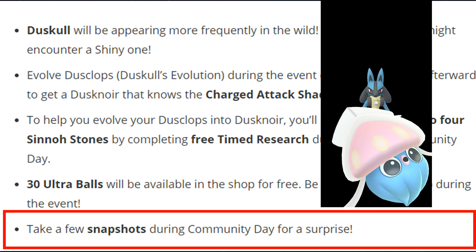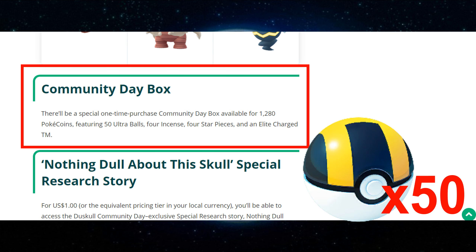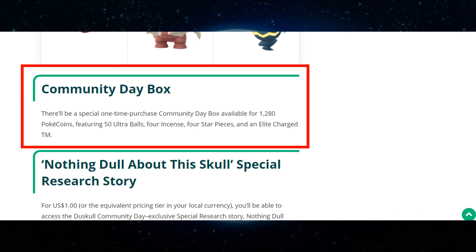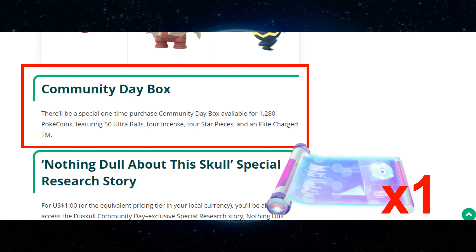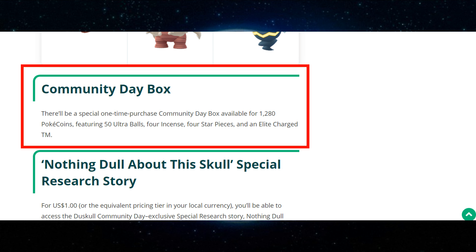There is also a one-time purchase available in the shop. It includes 50 Ultra Balls, 4 Incense, and 4 Star Pieces, so you can purchase it.